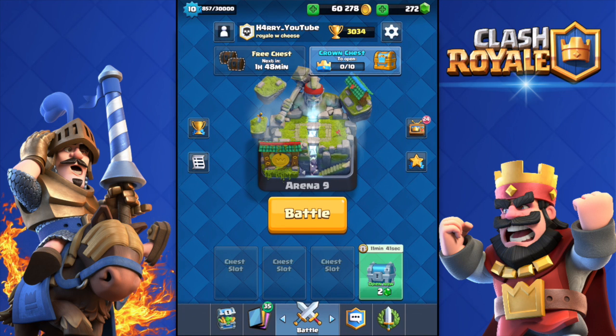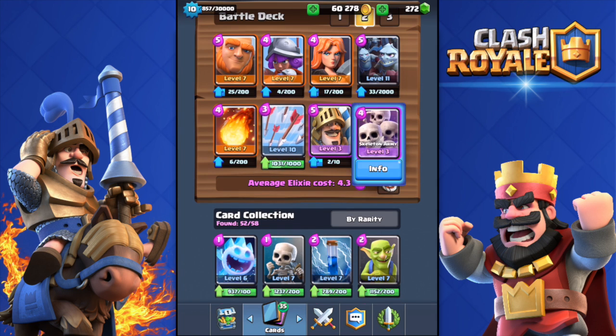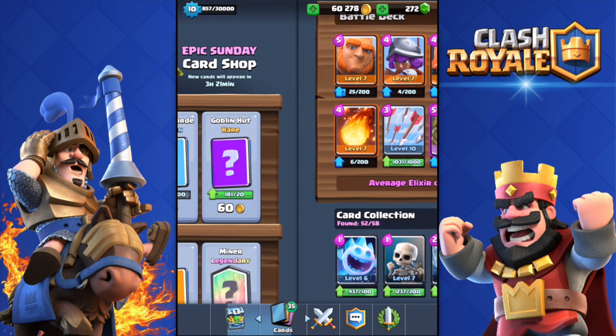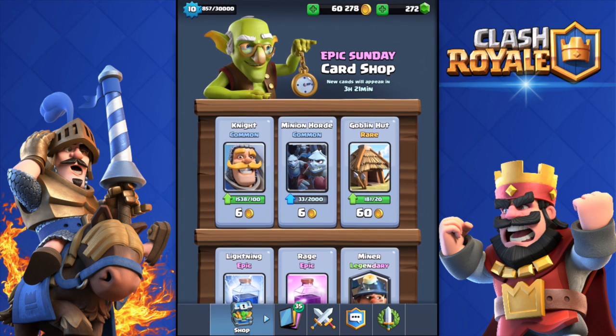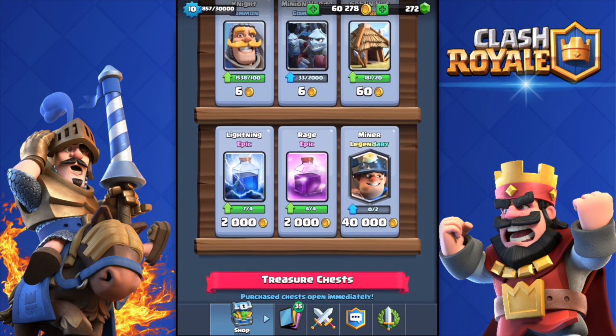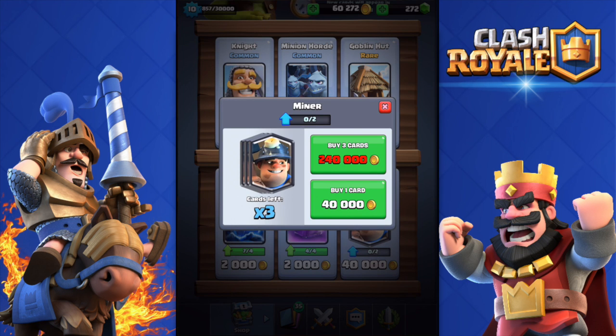Welcome back to another Clash Royale video! Today we're buying the Miner from the shop. I actually got the Miner on my first day in Legendary Arena — here it is. It's 40,000 gold, which is a lot, but the Miner is literally one of the best legendary cards. I also got a Minion Horde, not sure why, but let's buy the Miner — 40,000 gold, boom, there we go!